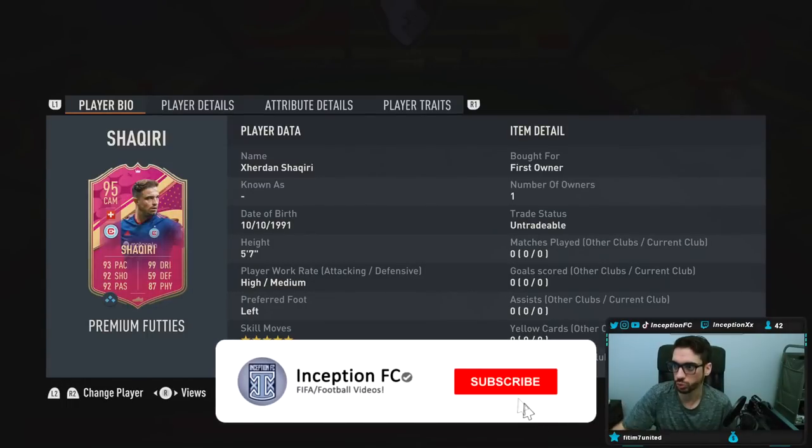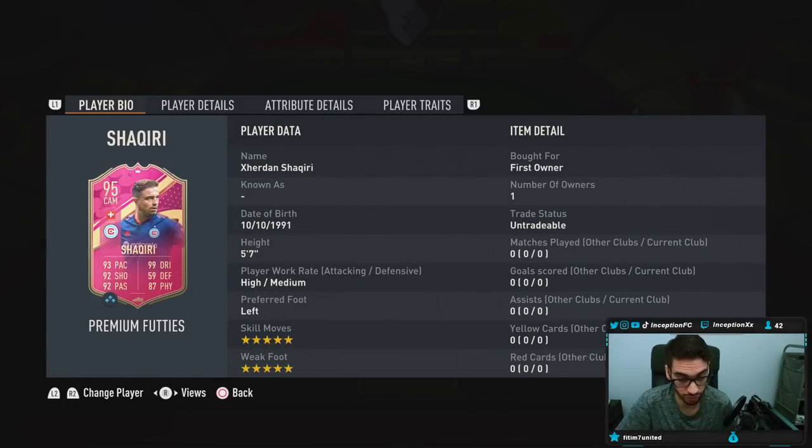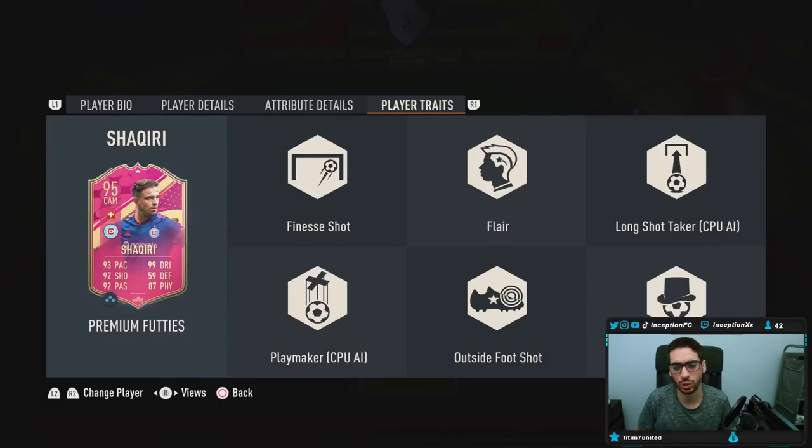This card looks really interesting to be honest. It's formatted very nicely for the most part. He's 5'7", high-medium work rates, left footed, 5 star skills, 5 star weak foot. In-game player traits: finesse shot, outside foot, flare, long shot, playmaker, flare.